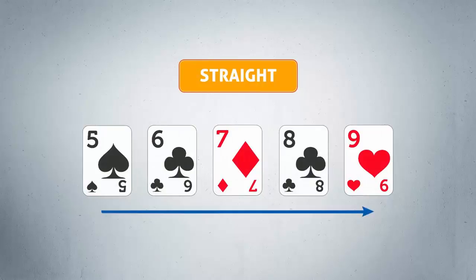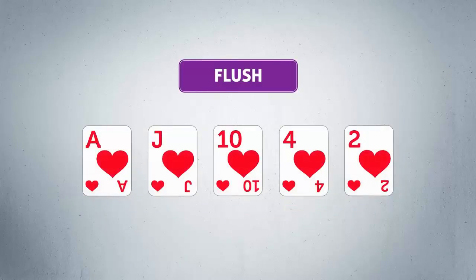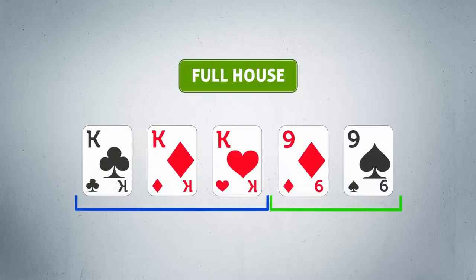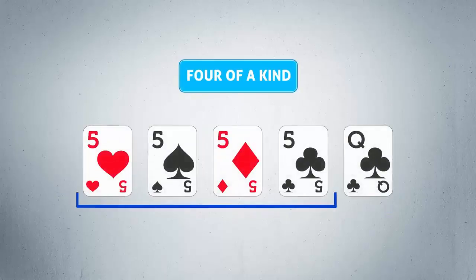5 running or consecutive cards make a straight. If 2 players have a straight, the one with the highest cards wins. A flush is 5 cards of the same suit — the highest combination of cards wins. A full house is 3 of a kind and a pair combined into one 5-card hand. Four of a kind is 4 cards of the same rank.